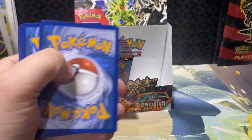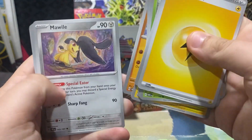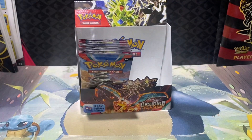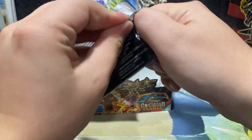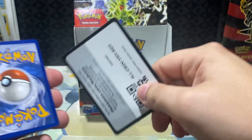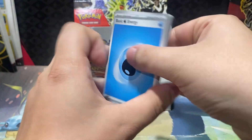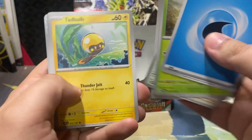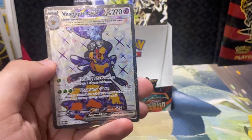Code card. Oinkalone and Lechonk back-to-back — I think it's funny. Entei is the rare. Was Entei part of the first movie? No, Entei was the 2000 movie, right? Or the second or third movie? I don't know, there's too many movies. And there's a Vespiquen EX ultra rare fuller — that is a gorgeous, very pretty card for the Terastalized Vespiquen.